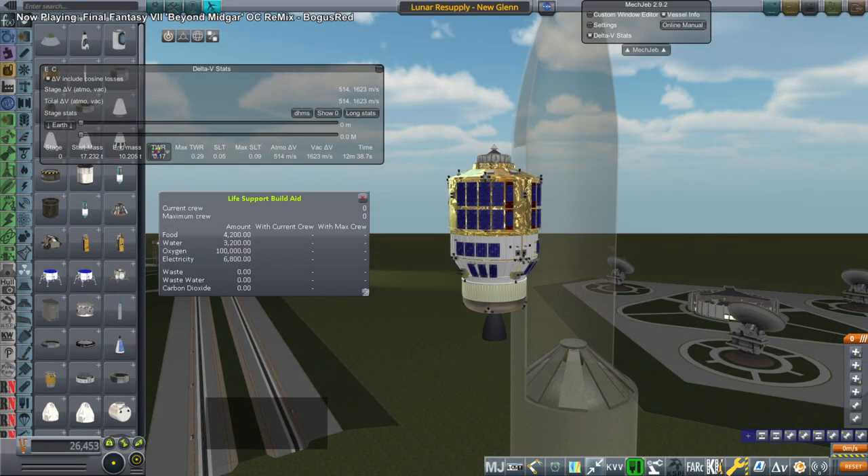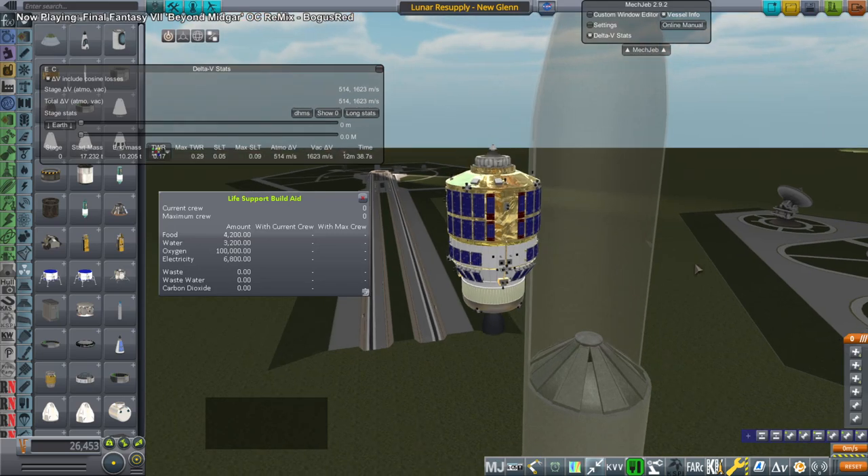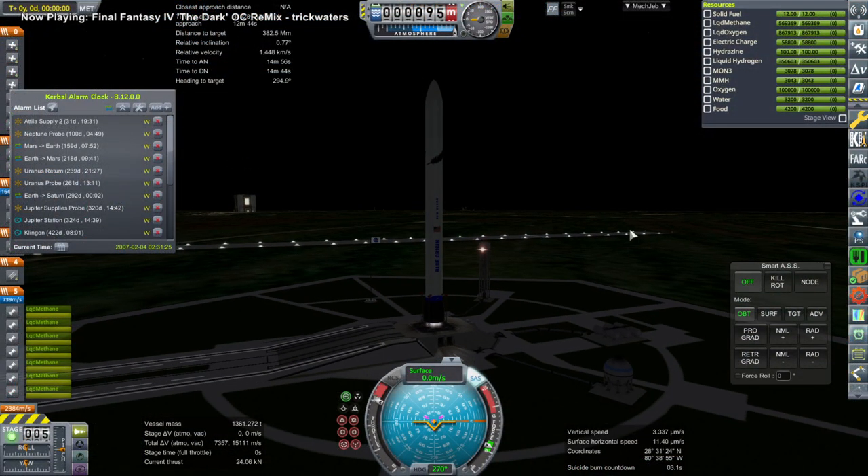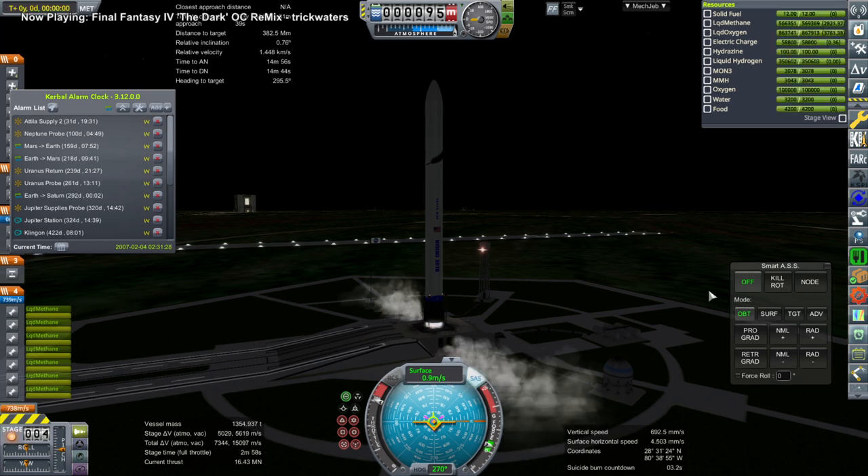We need to do some mid-course adjustments for the Mercury mission, for the Uranus missions, and for the Neptune mission. So we need to resupply things, and here's a supply mission — this one for Mir around the moon.